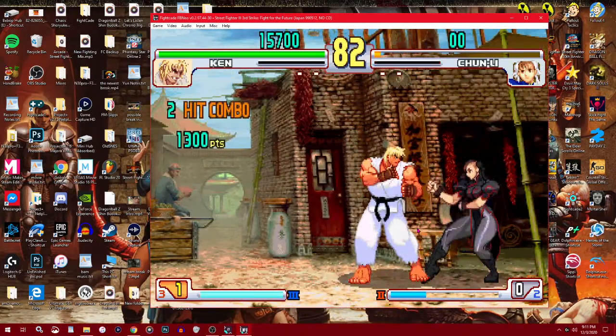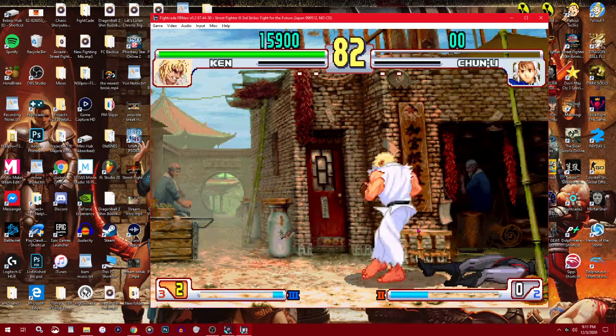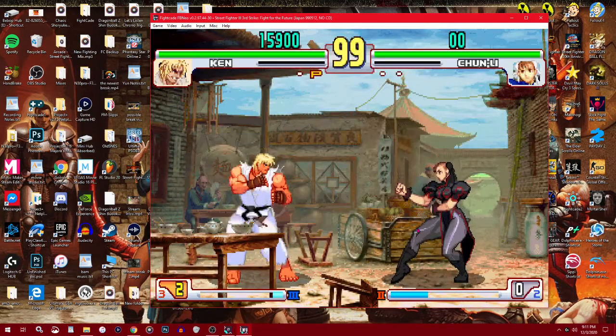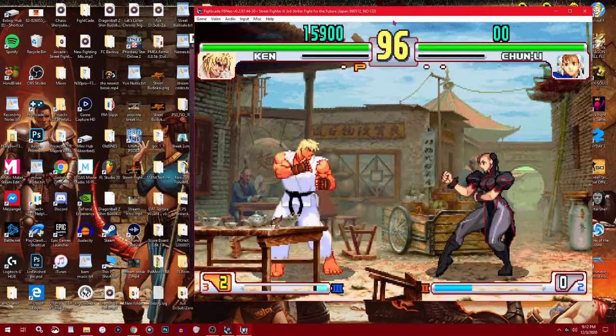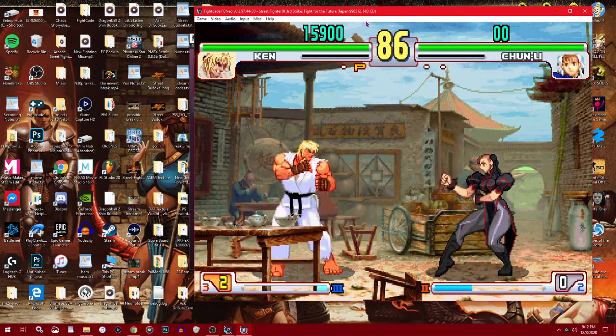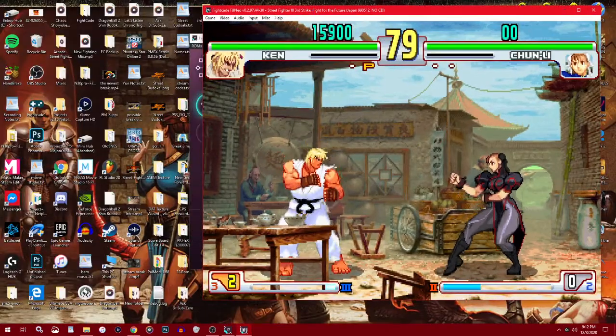Now it's just me versus the computer. She loses health and she'll die — it's basic versus mode offline. To run the Lua script, which is basically training mode, note that I didn't go full screen — because you need access to this toolbar, which won't come out in full screen mode. It only comes out in windowed mode.